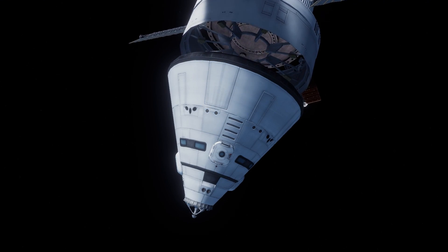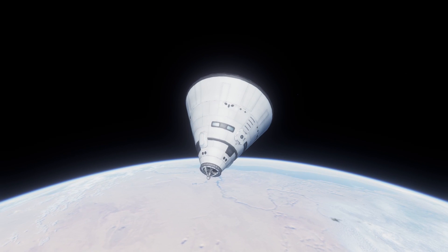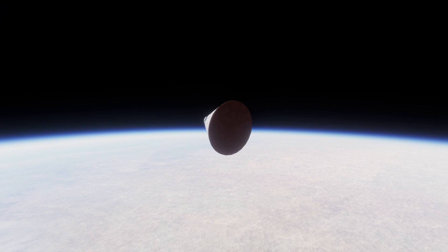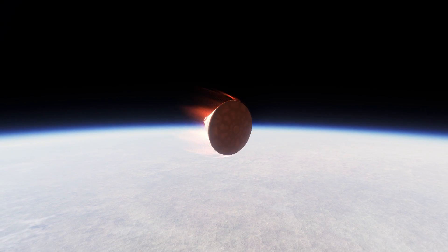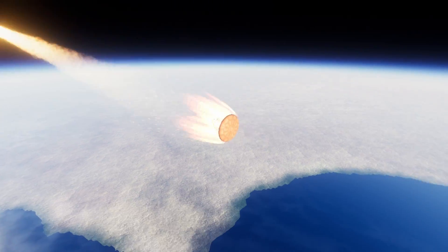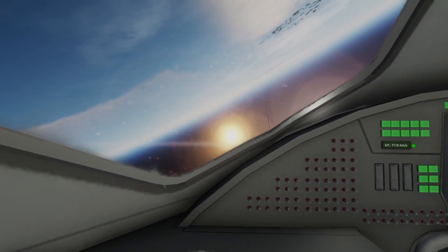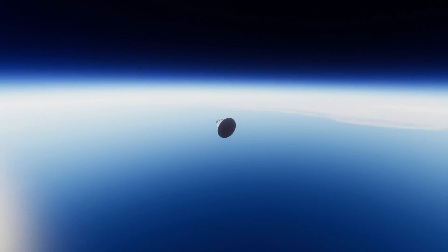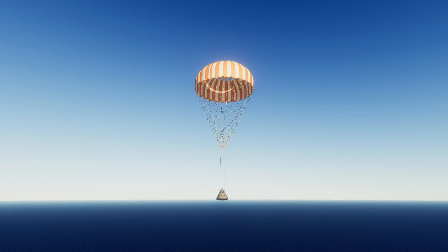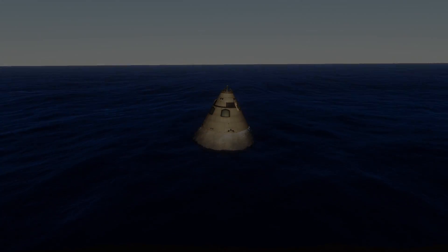We are now approaching Earth's atmosphere, and our final moments of this trip to the moon and back have arrived. In RSS, the atmosphere of Earth starts at 140 kilometers, but we'll really start feeling the heat at around 100 kilometers. We will be smashing into the atmosphere at nearly 11 kilometers per second — to put that into perspective, at that speed you could cross the whole United States, LA to New York, in about six minutes. Now we are really starting to feel the heat of re-entry as plasma is engulfing the capsule and the crew is reaching up to 7 G's of deceleration. The parachutes have deployed, and now we have splashed down. Welcome back to the seven bravest Kerbals we have in our possession.